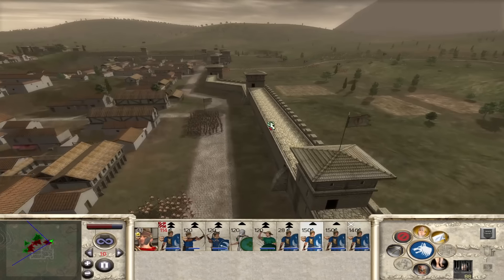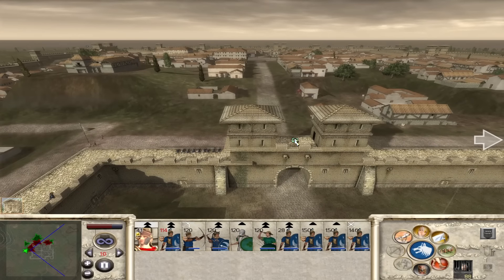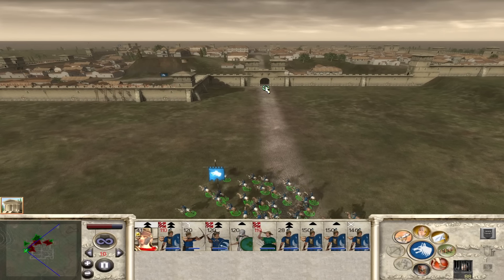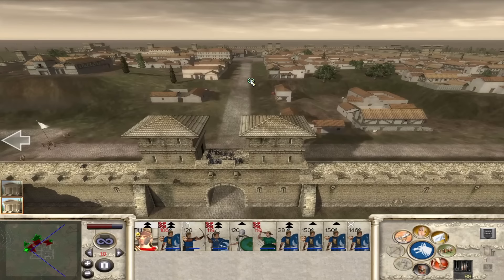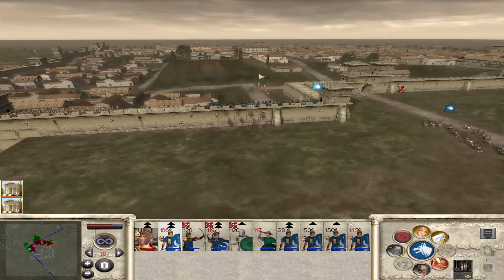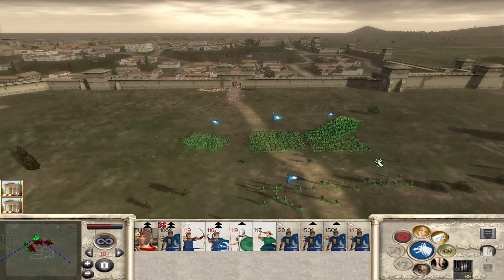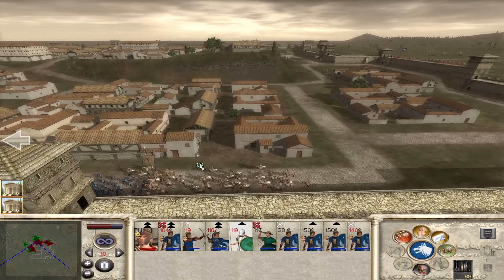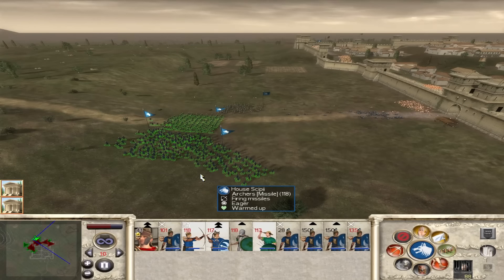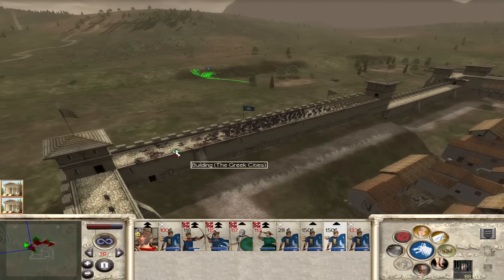We've taken this - keep pushing. Walk, don't run - I don't want you getting tired. Now, can we run in through this way? The gatehouse is ours! Now this unit can charge those - take out those peltasts. The general can run in - get him to the plaza, see what the AI thinks of that. Pull them back - no point taking all those losses. The missiles - there's really nothing. Pull them back.